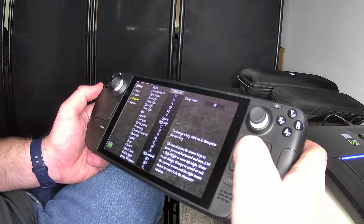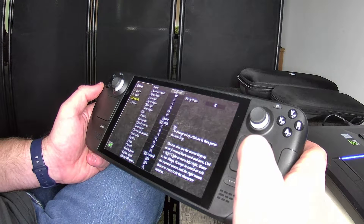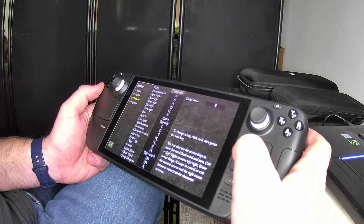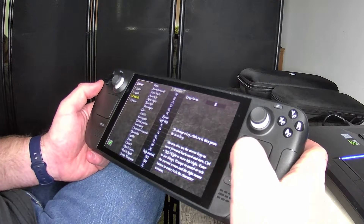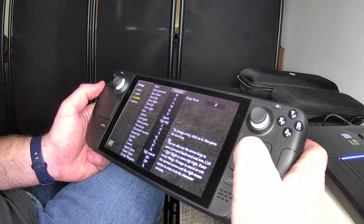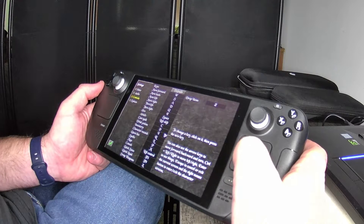I already know that movement — forward, back, turn left and right — is mapped. But some of the other ones like use, attack, cast spell, drink potion, and inventory — right now you can click on them in the game, but you might want to program the controller. This makes it easy because you can see what the controls are supposed to be.